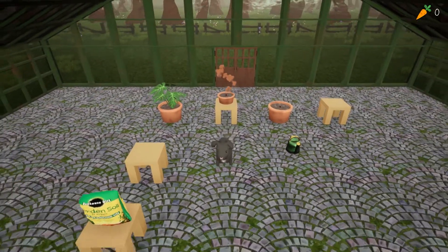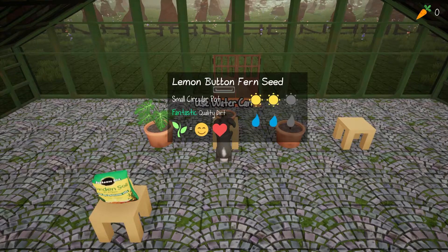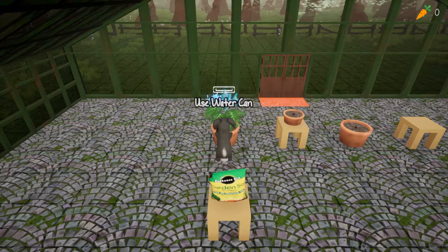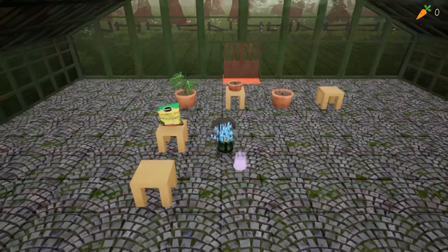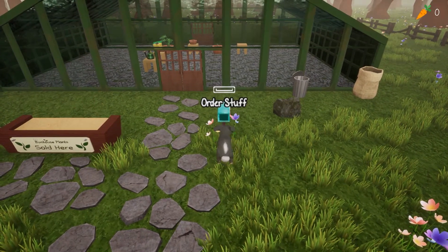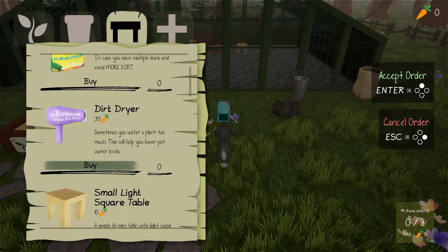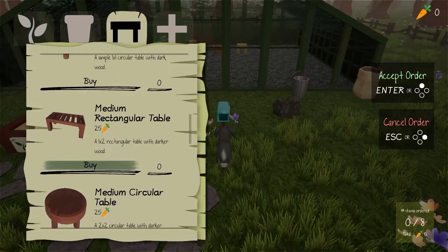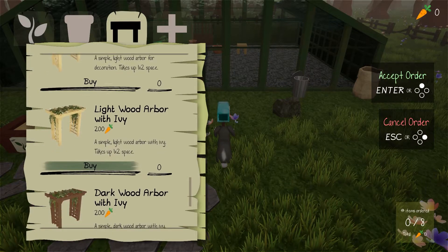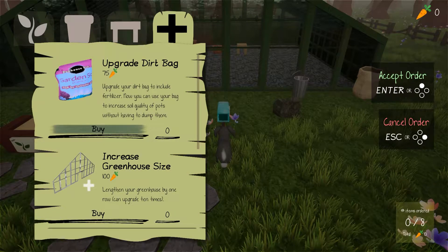I'm gonna have the lemon button fern here, plant that up. Now what? Order stuff. I see — dirt dryer, yoga mat, shade unit. Oh, I see how you get more sun and stuff now. A koi pond, a fountain, and we can do upgrades! I'm assuming this is where you can drop trash off. What can I pick up and sell?